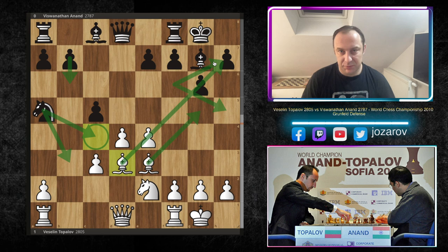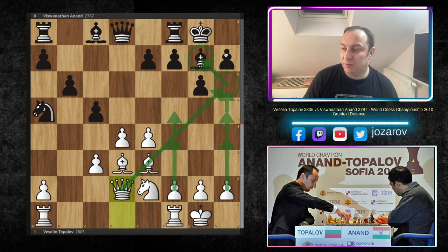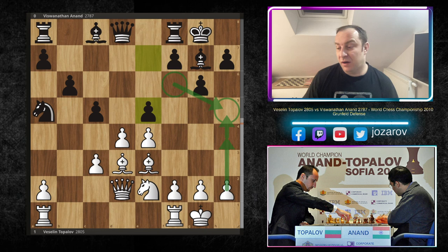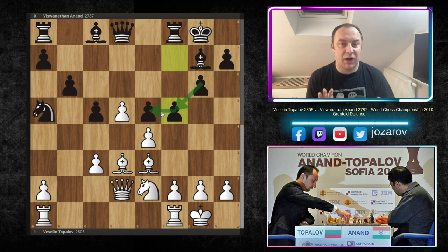Anand played b6. Queen to d2, trying to play bishop to h6 to trade off the bishops and then hit the center with f4, f5, or maybe h4, h5, undermining the defensive pawns in front of the king. Black has a real lack of defenders - the only minor piece defending the king is the bishop on g7. Vishy hits the pawn to e5, hoping to get a good structure after d5, then break with f5 into a King's Indian-like structure.